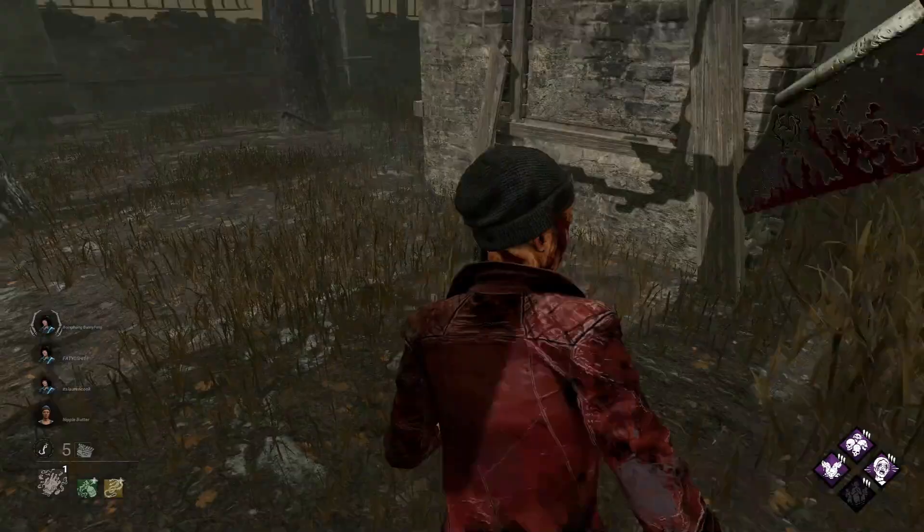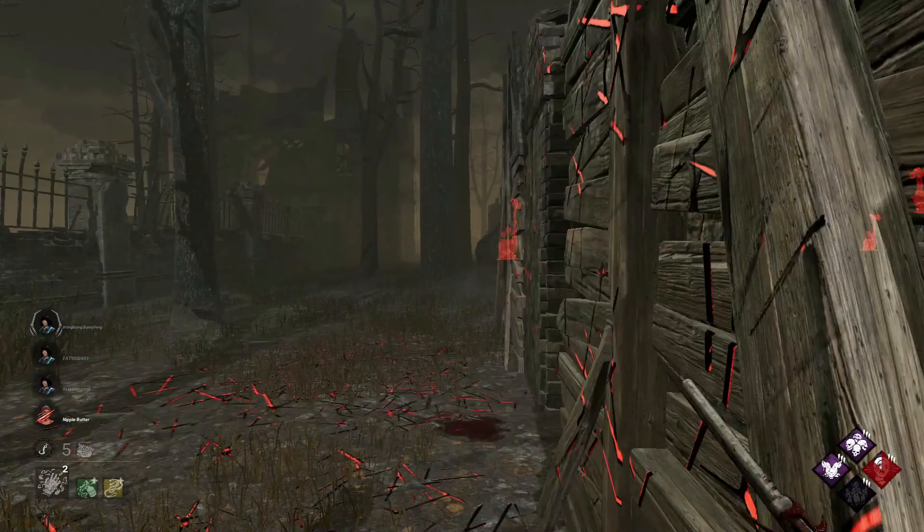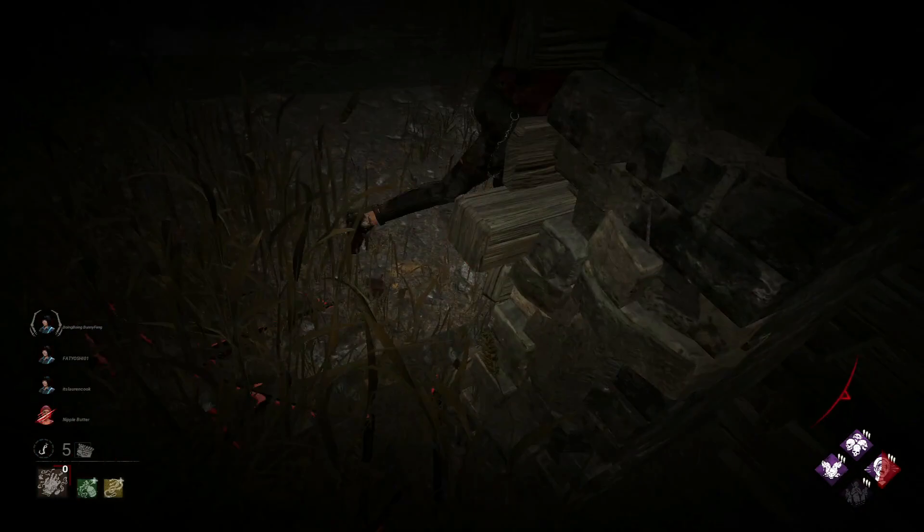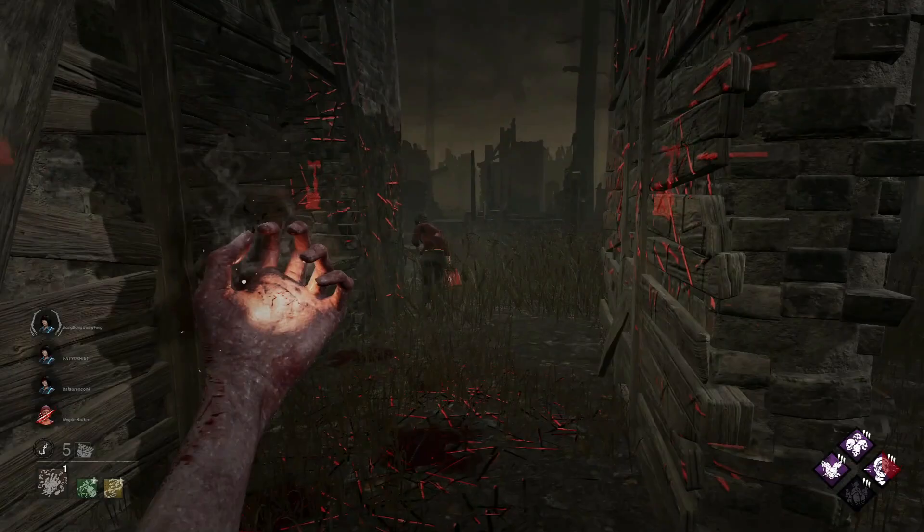We're in on Father Campbell's Chapel and straight onto her forehead — almost getting the hit there. She's using the locker, actually good use from her. I didn't expect her to get to it because she was pretty far out. She also has Iron Will. I'm going to go for a flick — perfect. She carried on holding, which worked out for me really well.